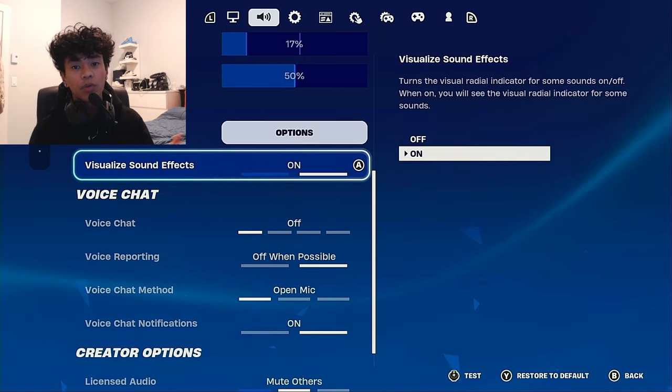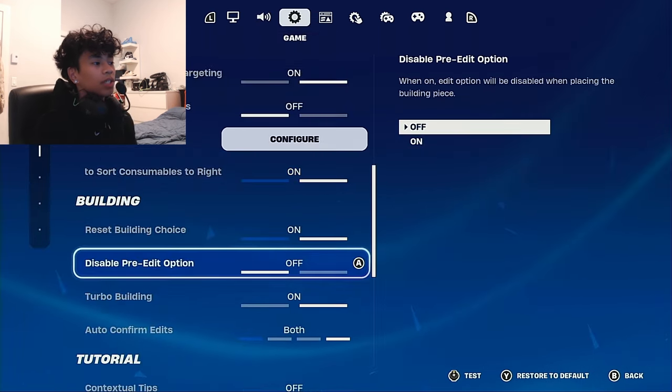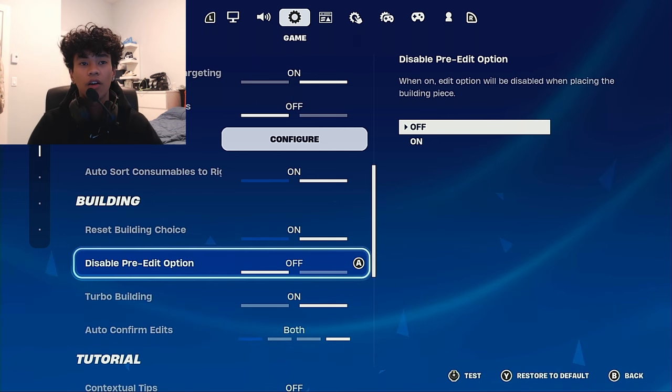Make sure that you have visualized sound effects on, so you can see if there's footsteps around you or see where people are shooting from. It's just a nice thing to have.